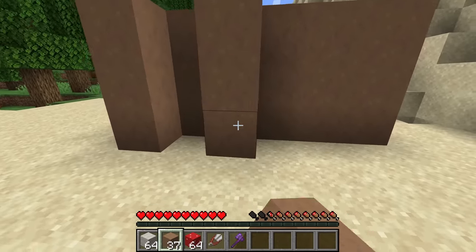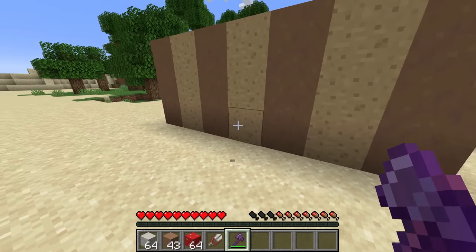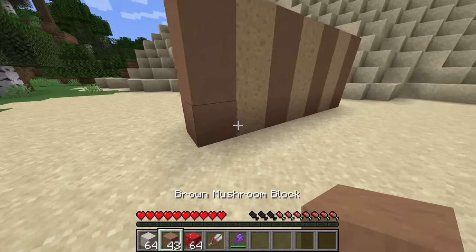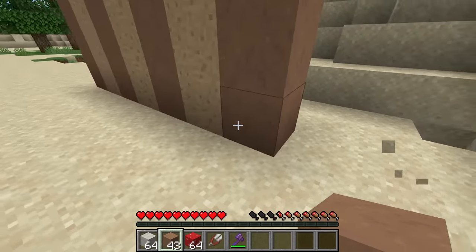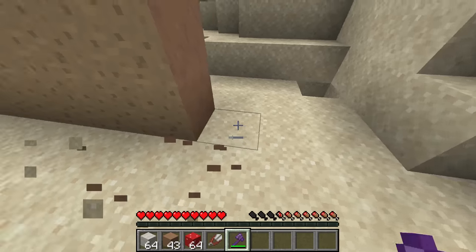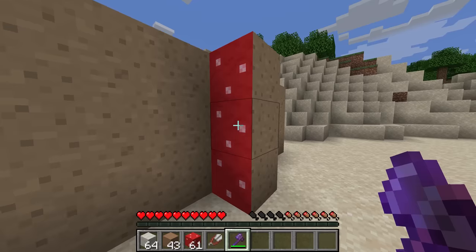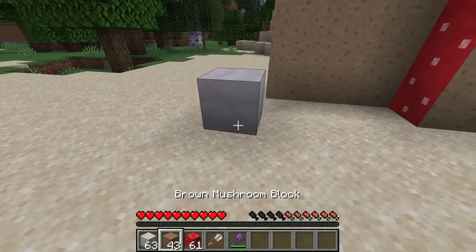If we place down certain blocks next to it and break them again, the texture changes. Basically what happens is the exterior bark is pushed to the outside. By doing this, we can do something really awesome: having the outside of our house be one color and the inside of our house being another color. This effectively gives you the ability to have wallpaper inside of the game. This can be done the same way with the red mushroom block, as it has the same interior texture, and also with the mushroom stem.